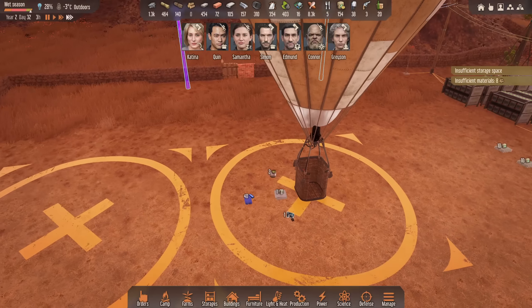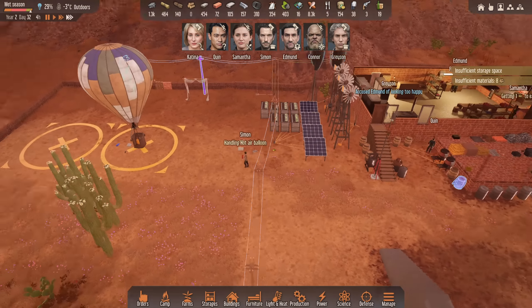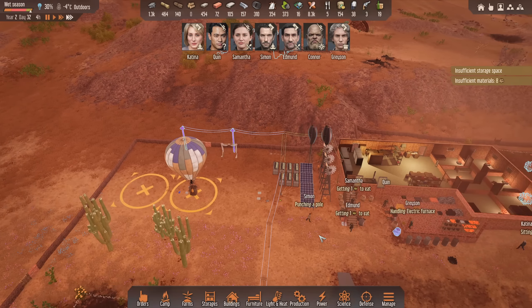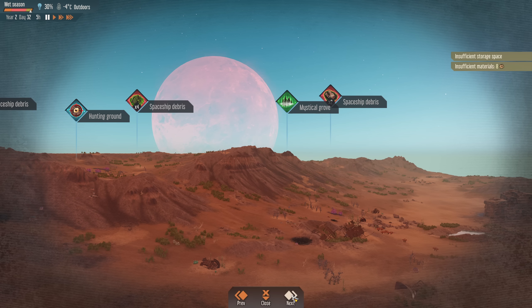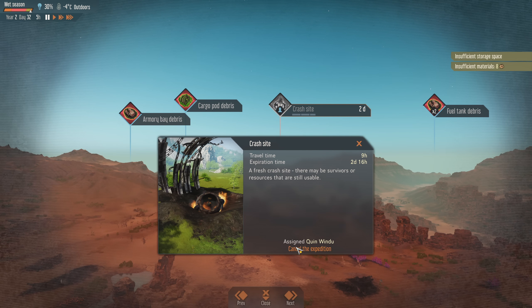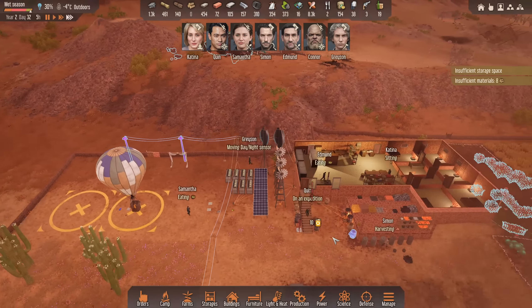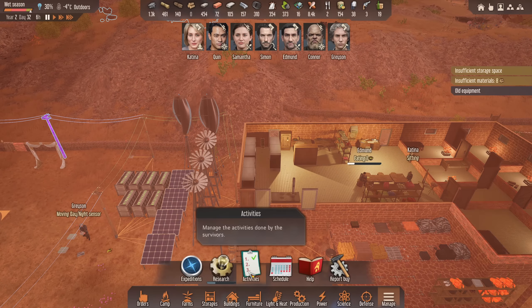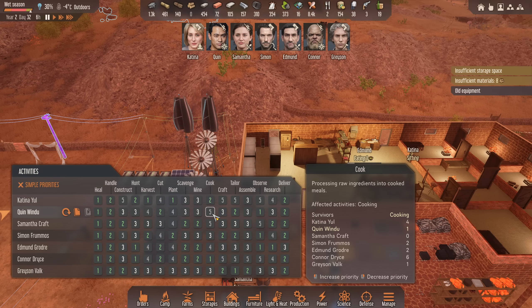What did you bring back? We found some good stuff — all right, nice. You're going straight back out mate. We've got a few things we need to grab — we've got a crash site there haven't we. So let's send Quinn to the crash site. It looks like they're grabbing the soups at least to eat, which is good. And then when Connor gets back, let's put someone else on cooking.